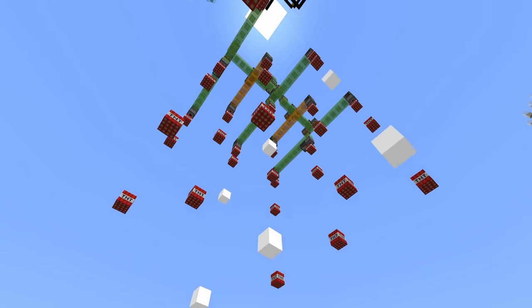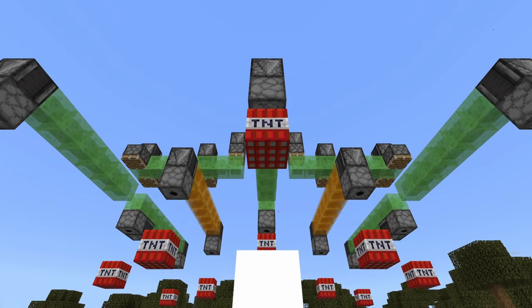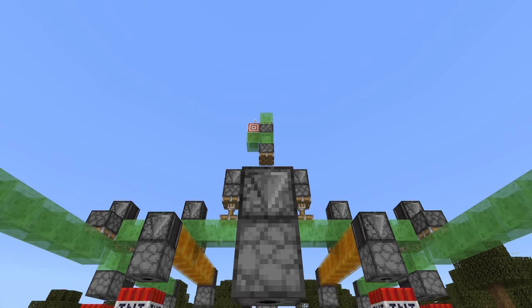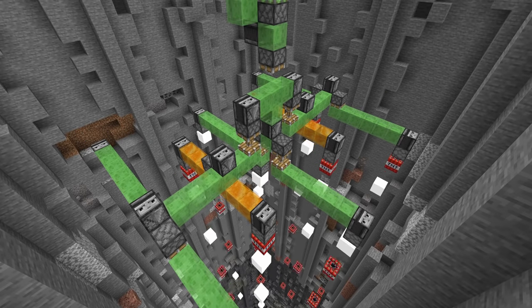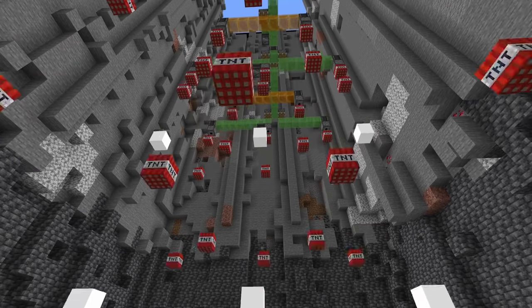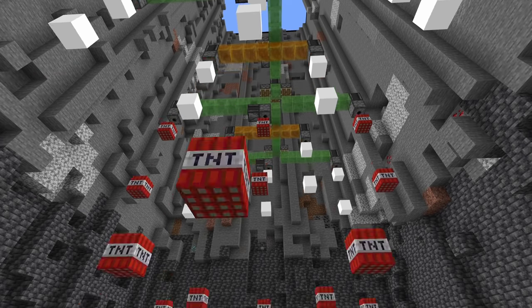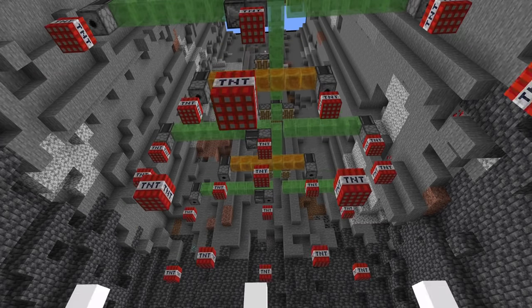It can remove hundreds of thousands of blocks in a matter of minutes and it doesn't require any preparation at all. You can just set it up in the sky, let it run, and it'll go straight to bedrock in a matter of minutes. It also goes straight through stone or deep slate — it doesn't really matter what the terrain is. It'll just dig you a hole super quickly.